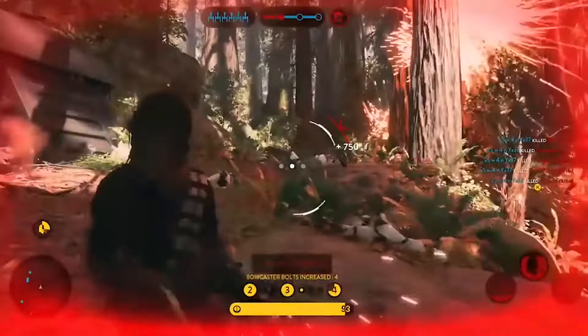Now it's time for Princess Leia Organa. Leia is armed with the E-11, one of the more accurate and powerful weapons in the game. Her first power is Trooper Bane, which allows her 5 superpowered shots that will one-shot infantry, stun heroes, and does splash damage.